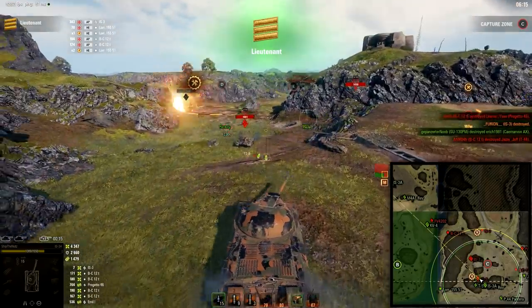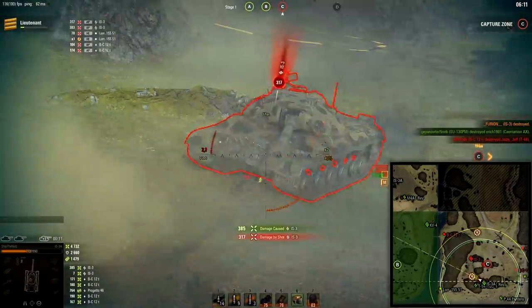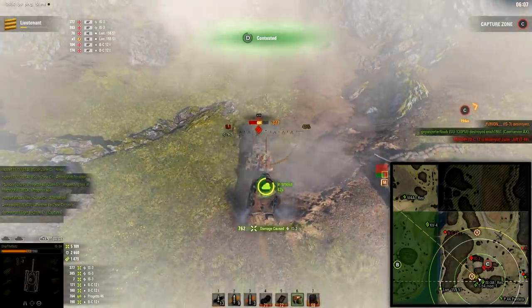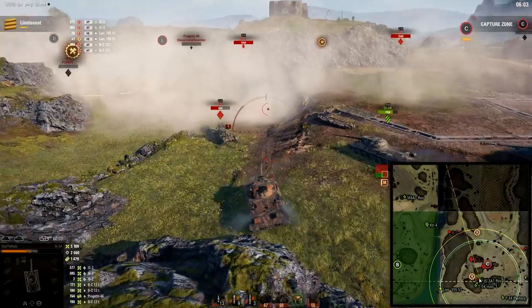160,000 credits on consumables — so just a fair warning: to maximize your credit income, watch your consumables. And if you are doing it for credits, then big premium tanks are the way to go. If you have many premium tanks to choose from, I would really recommend the D54 first prototype, D44-100, or any other Russian tank. I think the Defender actually works better than the IS-3A in this mode, even though right now in the background I am playing with IS-3A.